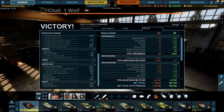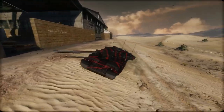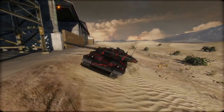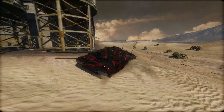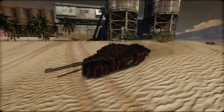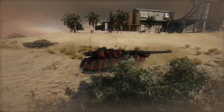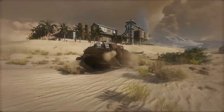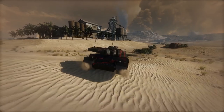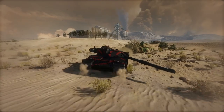Scrolling down, you can see we blocked 8,372 damage — AP, HE, HEAT, shaped charge, et cetera. This thing from the front is a complete boss. Like I said in the garage, at higher tiers you will be penetrated through the driver's viewport and cupola, but the side armour was pretty good in this game too. We absorbed 940mm shaped-charge missiles from the M1134 on multiple occasions from the front, and once from the side.